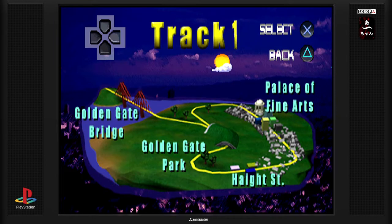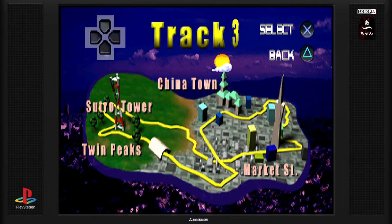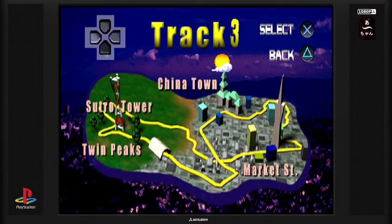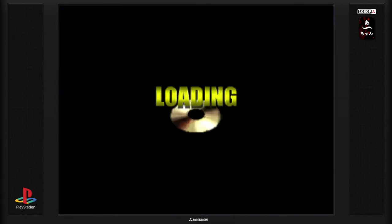Le logo Rush c'est un peu bizarre, je sais pas trop ce qu'ils ont voulu faire. On a le Golden Gate Bridge, le Golden Gate Park, A Street et le Palace of Fine Arts. En fait c'est plusieurs maps : Track 2, Track 3, on a la Sutro Tower... Ce sont des lieux connus, très connus à San Francisco. On a aussi San District, Track 4. Donc on a 4 circuits pour le moment. On va commencer par le premier, aller découvrir les voitures, le maniement et comment ça se comporte.